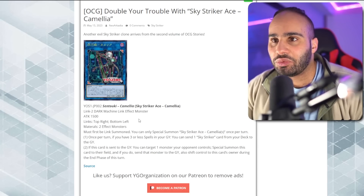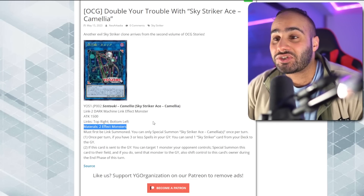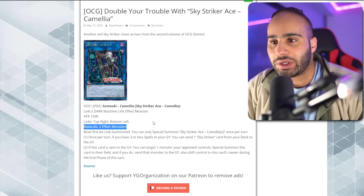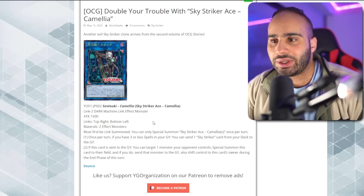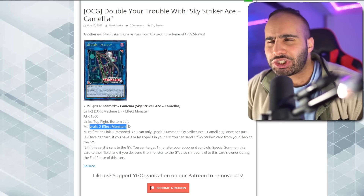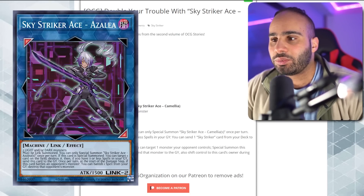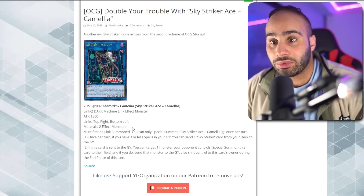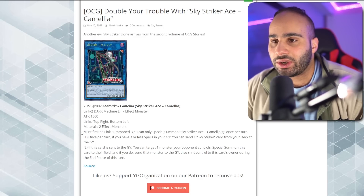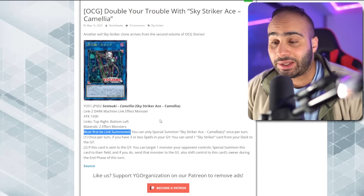We have the same but only one Engage and only one Multi-Roll. Anyway, it's a Link-2 Machine Link monster. The materials are super generic — only two effect monsters — so you can literally splash it into Sky Striker and still get your engine, which is fantastic. It's potentially easier to summon than Azalea depending on the situation, because that one requires a Light or a Dark monster. With this card, you can still summon it using Earth, Fire, Water, or whatever monsters you have.